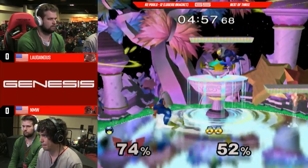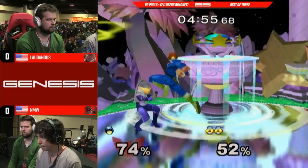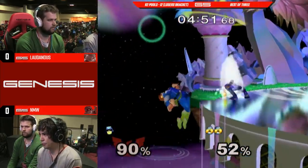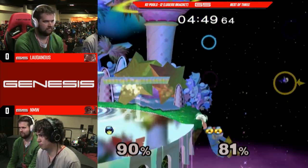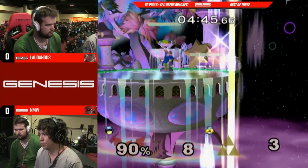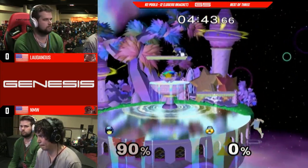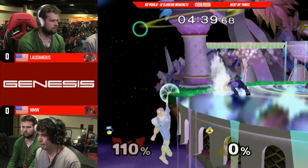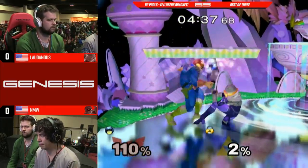He's just walking up and doing spaced forward tilts, and it's working every time. Can Nicholas NMW not just nair him out of shield? I think he can. I do appreciate that you say his full name — it's second nature to me at this point. He's one of those people where if you don't say his full name, it doesn't sound right.